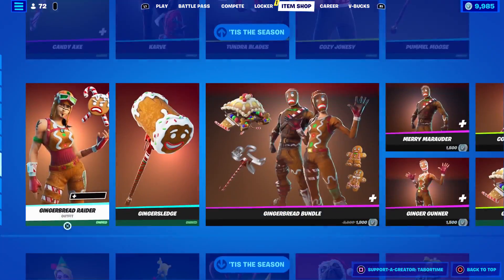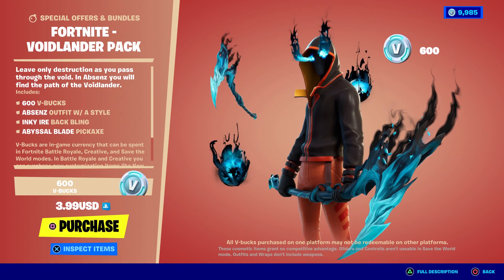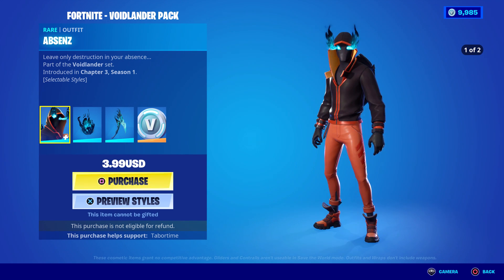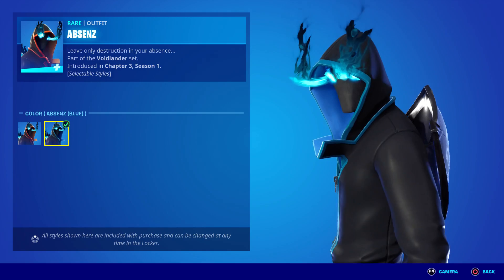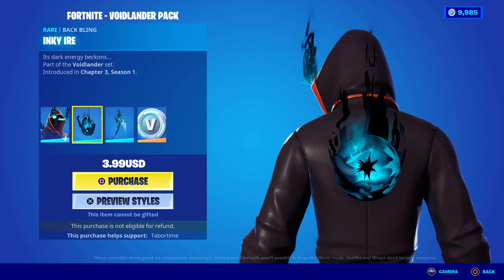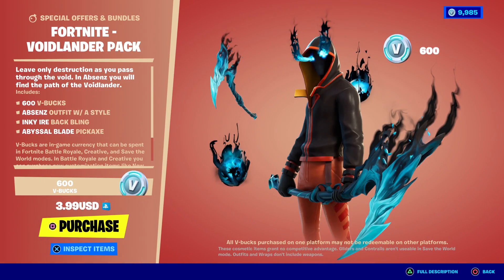The highlight in this item shop is the brand new special offer — the starter pack for Chapter 3 Season 1, called the Void Lander Pack. It's only $3.99 and you get 600 V-Bucks. The eyes are weird — two different styles. 'Leave only destruction in your absence.' It cannot be gifted. He's got an awesome orange color and a blue back bling with no styles, and the pickaxe animation looks clean. I'll do a full gameplay and review on that. You get 600 V-Bucks right away as well. Looks good — Void Lander Pack, cool.